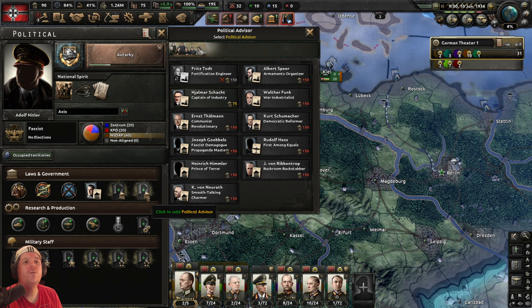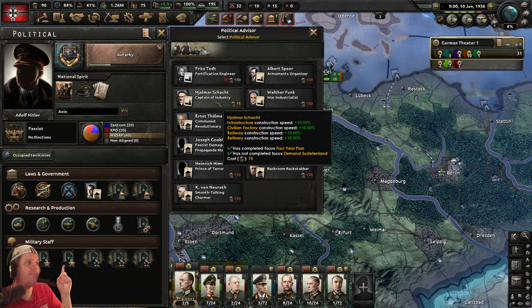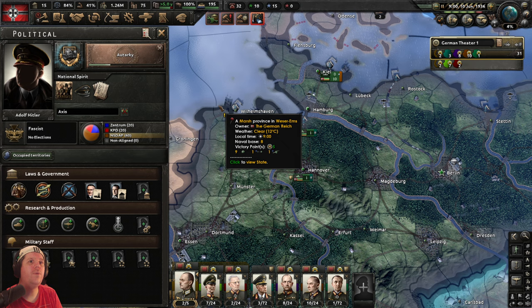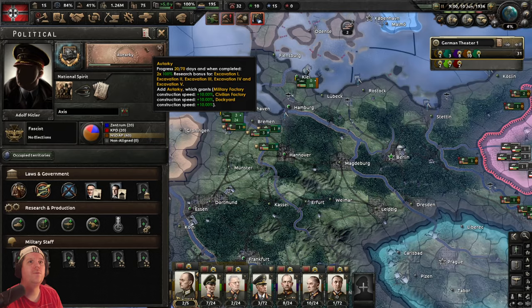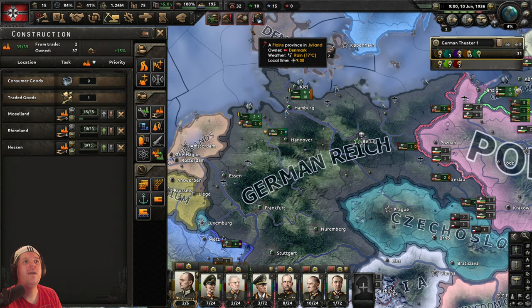All of these advisors cost 150 political power, but we currently only have 90 — with the exception of Schacht who costs 75. Even if he did cost 150, he is still worth getting. Look at those bonuses: infrastructure, civilian factories, railways, refineries — all built 10% more quickly for the entire rest of the game. That's a very big bonus. So let's recruit him — bang — and now he's on board. Everything under the construction menu is going to proceed 10% more quickly.